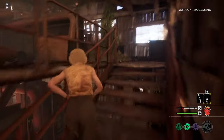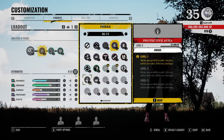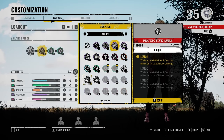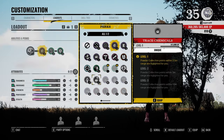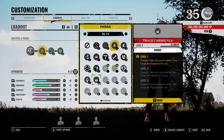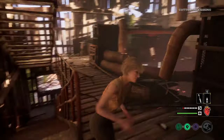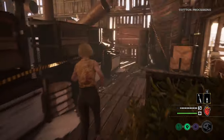Next we have Protective Aura, which makes it so that while above 80% health, nearby teammates will take 20% less damage. I don't see this perk being anything that great, but at least it's nothing too OP. Finally, Trace Chemicals allows you to see highlighted powder stations. I highly recommend new Virginia players use this in the beginning to get used to finding those powder stations — if not, you won't even be able to use Virginia's ability.